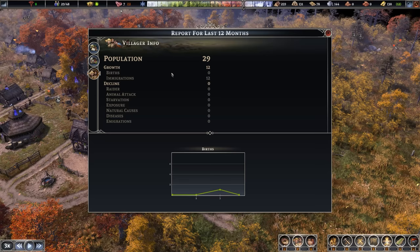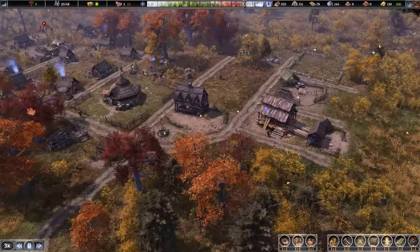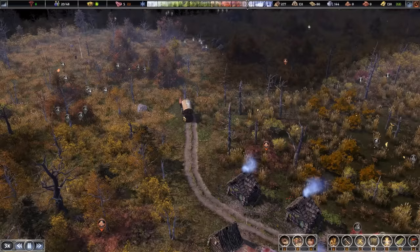We've got 12 in terms of growth and decline zero. It looks like Amara died, which is putting me one off the target population I needed to get the town center built — she's now in the grave. 13 berries spoiled as well. I love the idea of keeping track of that — it's like 13 little berries. Oh, I was planning on eating those. They've rotted.